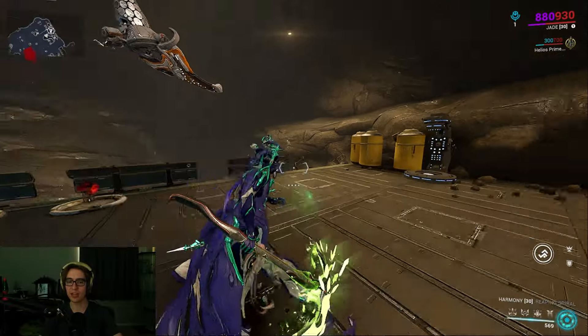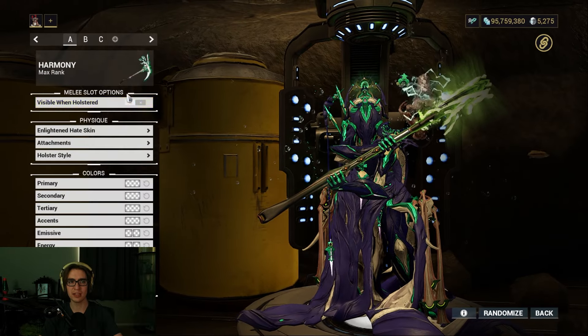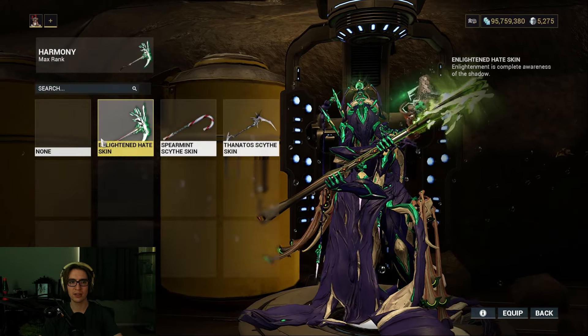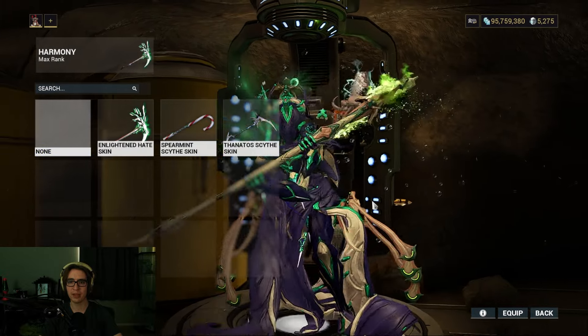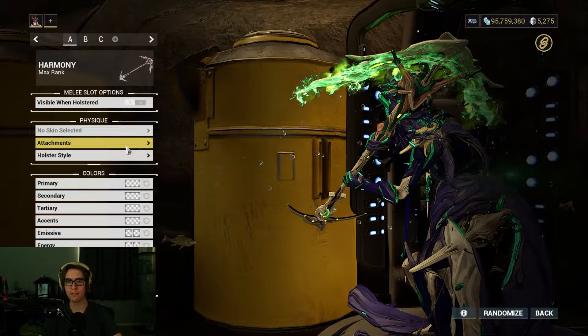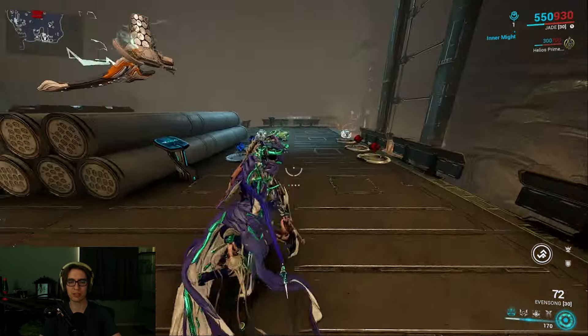Now, this is a skin for it from the Belly of the Beast event. The actual Harmony looks like a normal weapon, but I have the Enlightened Hate skin on, so for the sake of this I'll take it off. But just know it's a really cool skin.